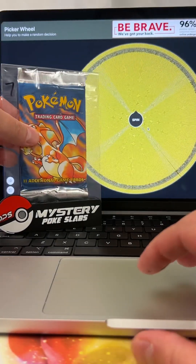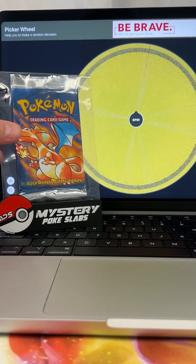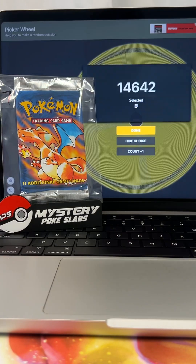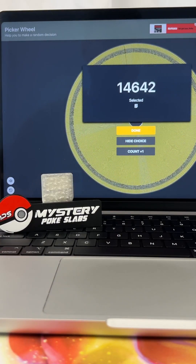Pack number seven, the Charizard art base set Pokemon booster pack — the nostalgia is so real with this one. Headed to order number 14642. Congratulations.